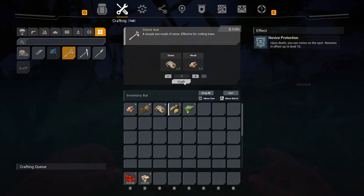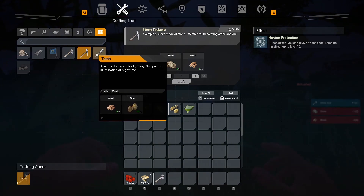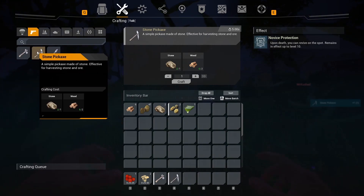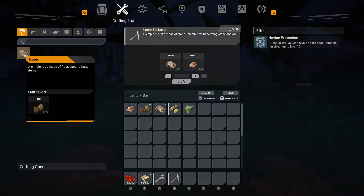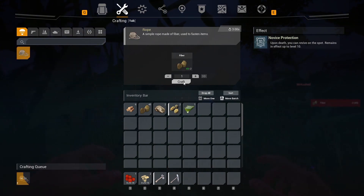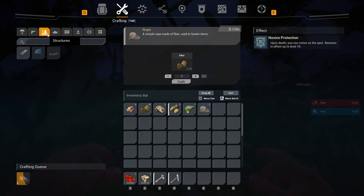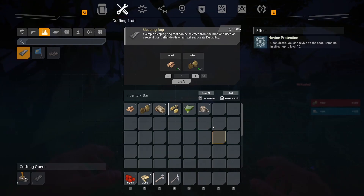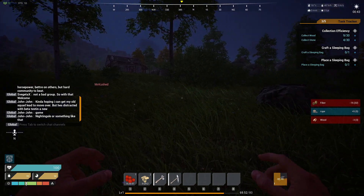Let's make an axe really quick - looks like we got a little crafting menu going on here. Pickaxe, torch. I don't know how dark it's going to be yet, but let's see what weapons we got. That's it - we don't have any spears or nothing yet. Let's make some rope. I imagine we're probably going to need that for some stuff. Sleeping bag - fiber and wood - yep, let's make that up too.